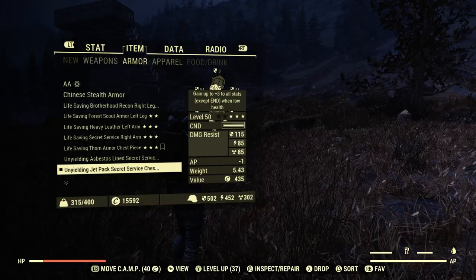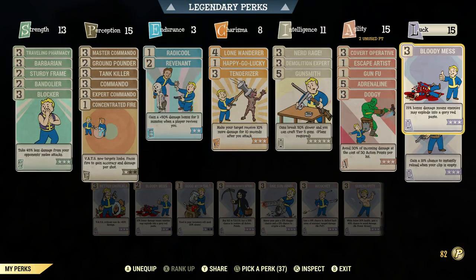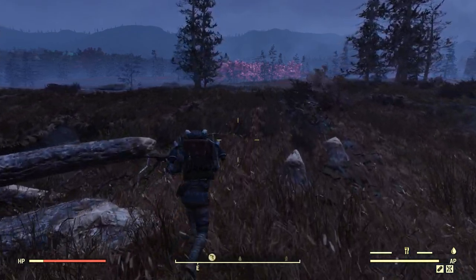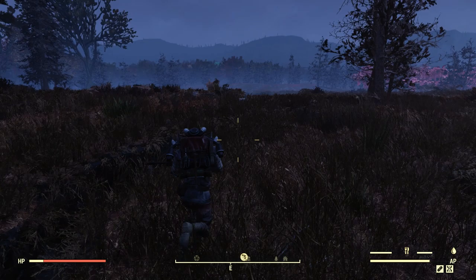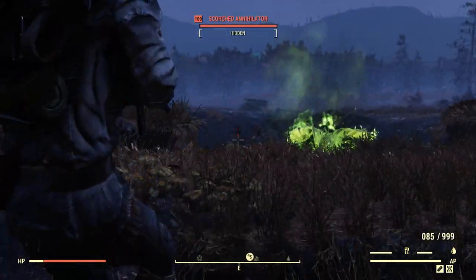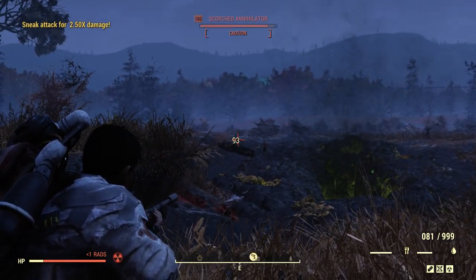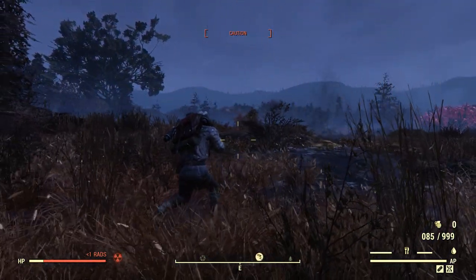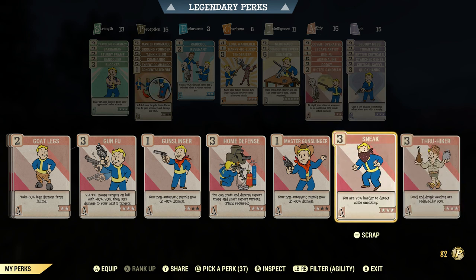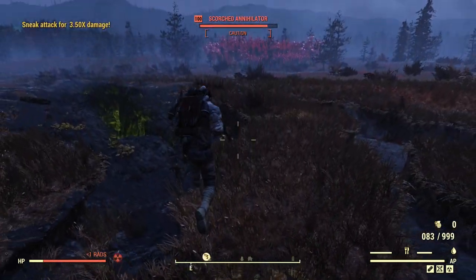Let me show you this — I'll take off Mr. Sandman so you can see. Covert Operative says 2.5 times damage. Let's go over here, there should be some Scorched. So without Mr. Sandman: 2.5. Now let's add Mr. Sandman back on — that's an extra 50% — and now it reads 3.5.